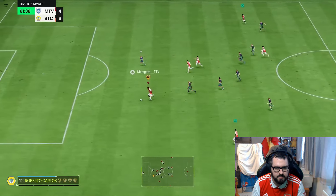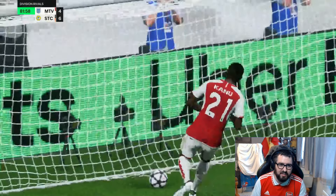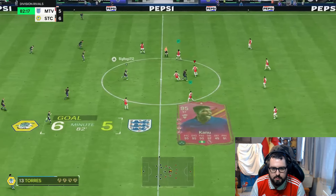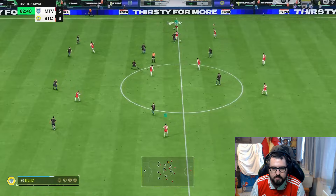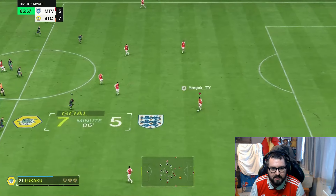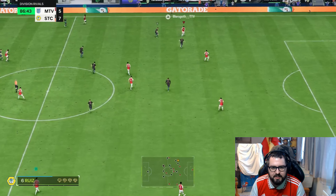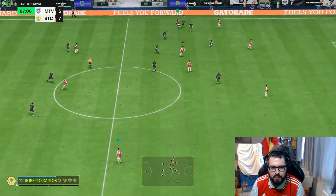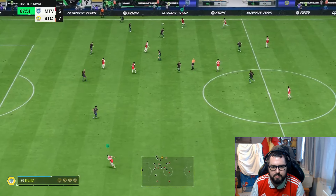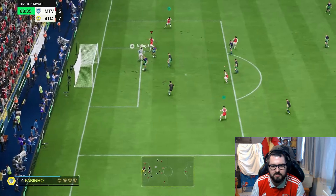Lovely run, lovely pass — can he get another goal? We're losing six-five in the 81st minute. There is a chance I could at least draw this Division Rivals game. He's doing a good job right now. I feel so unlucky — this opponent's got a good team and I think it's his team that's carrying him, but Canoe's got some goals. Let's see if we can get one more — yeah there you go... oh, he's off the post.